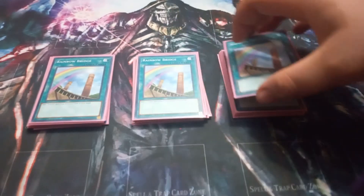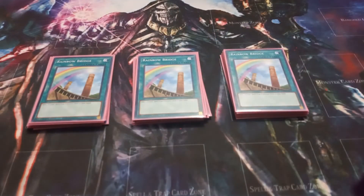I play 3 copies of Rainbow Bridge. I really like this card just because it's not a once-per-turn effect. This might have the 2nd shortest printing on a spell card that I know of — the first being Pot of Greed. It just lets you add a crystal spell or trap from your deck to your hand. That's it.